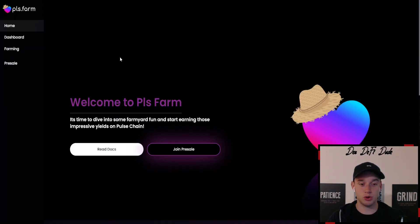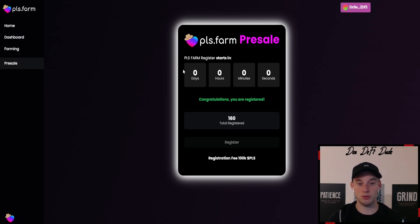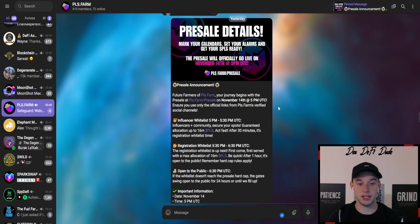Now let's get into the projects I wanted to give updates for. The first one is Pulse Farm, which will have its pre-sale on the 14th, as you can see in the pre-sale details announcement. If you managed to get on the whitelist — there were just spots for 160 people — once that amount was reached the registration form went offline. The pre-sale will have a hard cap of 2.5 billion Pulse tokens, which is currently around 170 to 180,000 US dollars. The max cap per wallet is 16 million Pulse tokens, just above 1,000 US dollars, and the minimum is 1.6 million.